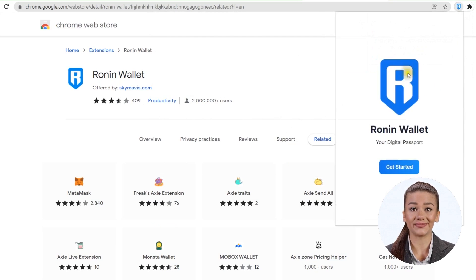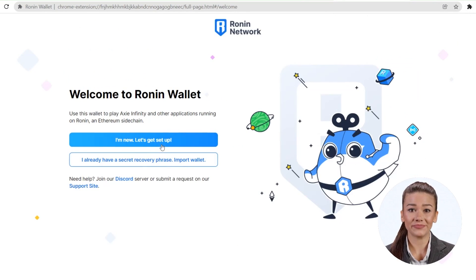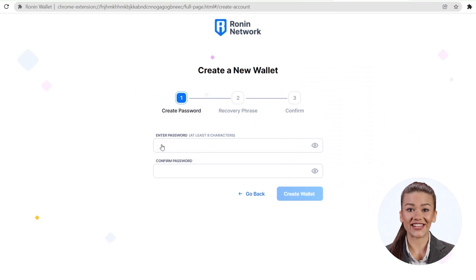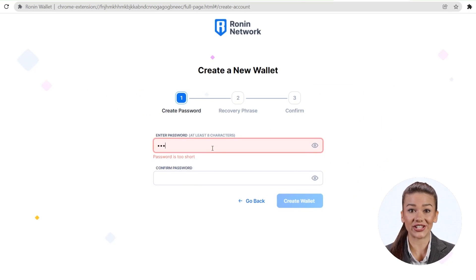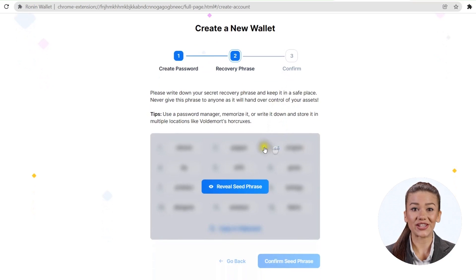Press the get started button, then press the first button to create a new wallet. Set a password that you will use for this device, and then you will receive the secret phrase that you have to write on a piece of paper. Remember that the secret phrase is the key to your wallet — anyone who has it can access your wallet without the need for the password you set for your device. That password only protects you if someone tries to access your wallet from your laptop. No one will ever ask you for that phrase unless it is a thief who wants to steal your money. Only after you have written the sentence on a piece of paper can you move on, and your wallet will make sure you have done this by asking you to enter a few words from the secret phrase. Remember that word order is also important.